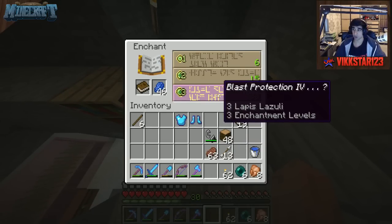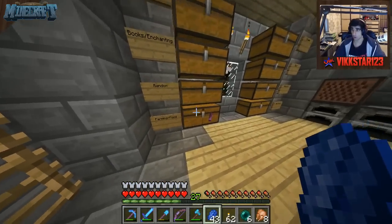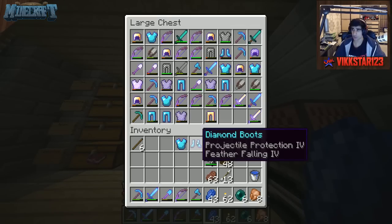We get Blast Protection 4 - I'll take it. It's good just to have a variety of enchants. That's XP coming well from the old gold farm, but the gold being the main pickup for today. And we are going to get to work with that right now.